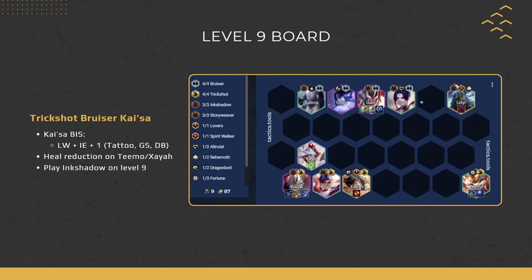On level 8, we play 4 Bruiser, 4 Trickshot, and add Ink Shadow on level 9 when Udyr comes in. The best-in-slot for Kaisa is Last Whisper, Infinity Edge, plus 1 — the plus 1 can be the Tattoo, Giant Slayer, or Deathblade. Red Buff is better on Xayah; Morello, Adaptive, and Shoujin are all fine on Teemo. Tank items go on Galio — ideally with Protection tattoo, plus Bruiser items like BT, Ionic Spark, or Titans. On level 9, add Udyr: you gain an extra Ink Shadow item, Kaisa gets more damage and DR, and Udyr is just an overall really good unit.